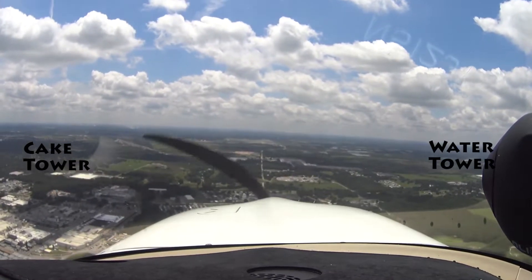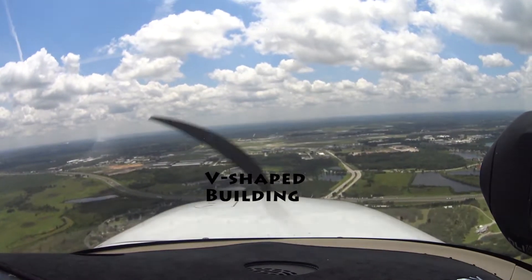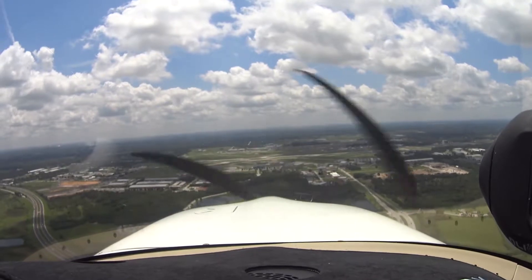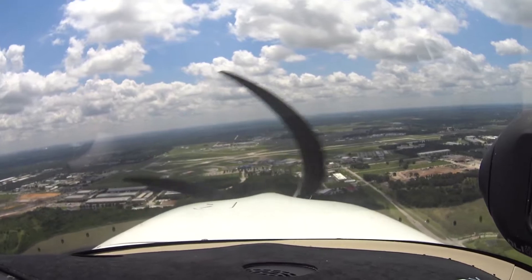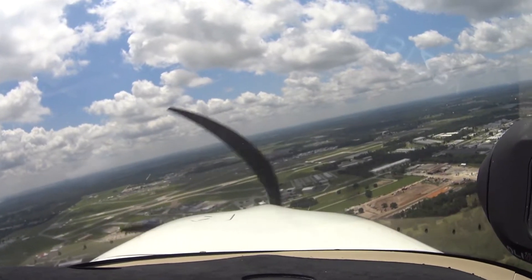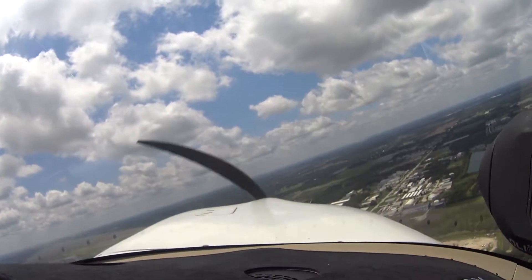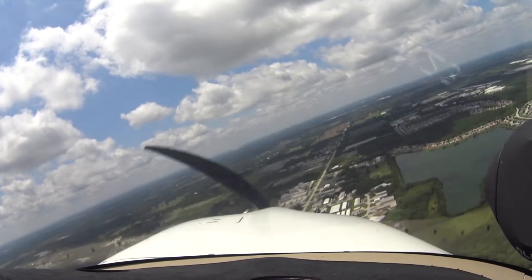Oh man, this is the time to come in. A lot of nonsense I dealt with on the first try. And that's on standby. Lights are on. There's the cake tower off to our left, water tower to the right, airport straight ahead. We're looking for a V-shaped building now — I see it. Fly over the V-shaped building and turn right before we get to the blue building.